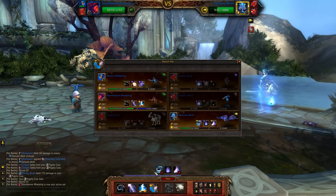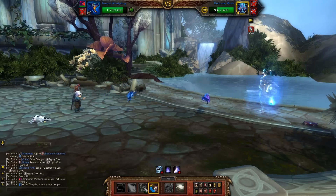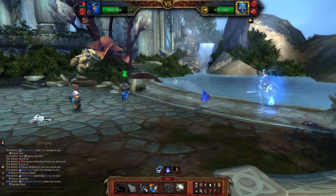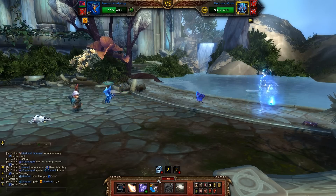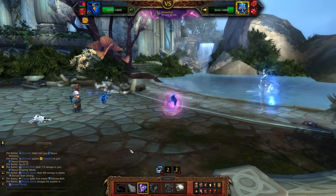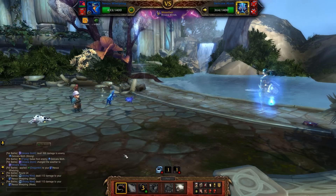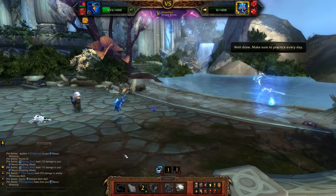Once your Pygmy Cow dies, bring your leveling pet in and then switch out immediately for your Nexus Whelpling. Cast Arcane Storm and then fill in with Tail Sweeps. The Delicate Moth likes to put you to sleep and stun you — I actually had both happen to me just there, and that kind of sucks, but Arcane Storm will prevent that from happening in the future. We have enough health from all that Mother's Milk healing that it's okay to take some damage, and we're taking weak damage from his Slicing Wind.